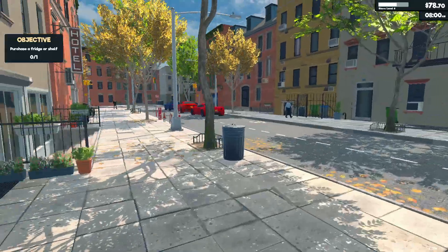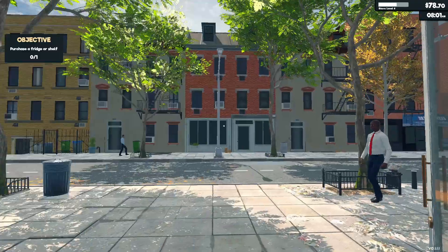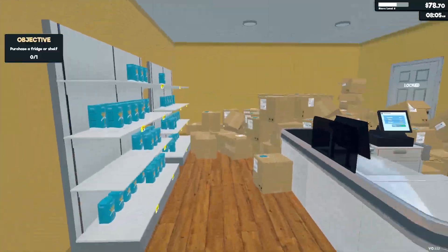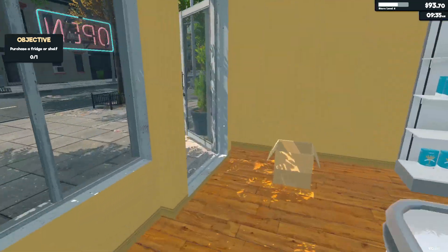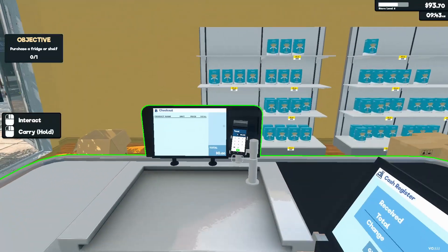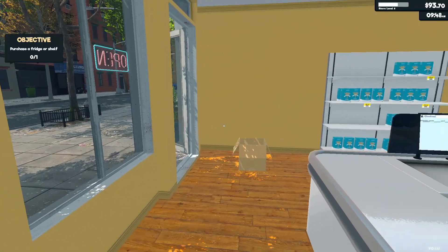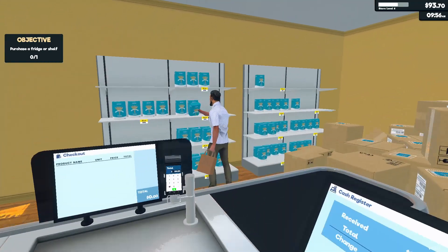Whenever they don't have any flour, they're just gonna come down to my shop and they know exactly where to look on the shelves. You know what makes this job easy? Whenever my customers don't ask where the flour is — they just walk straight into the shop, look to the left, and pick up the flour. Just like that guy.